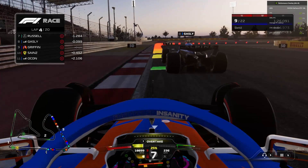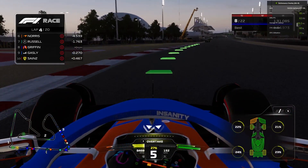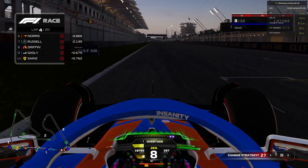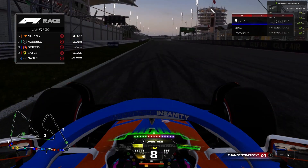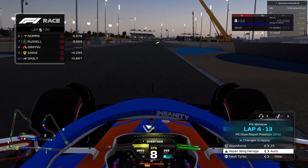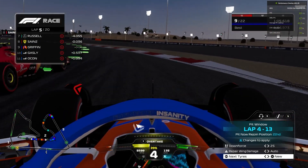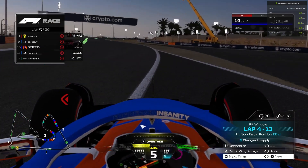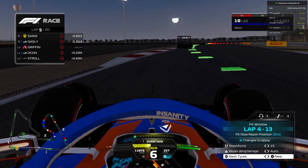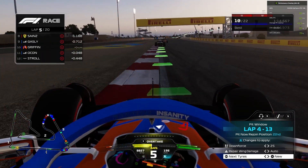Going down to the very last corner of lap 4, Pierre Gasly gets us. What is he doing? He parked the car on the apex and that ruins our race — we have orange warning for front wing damage. What was Pierre Gasly doing? Now at the end of lap 5, defending from everyone but getting overtaken left, right and centre. We go wide at a critical part of the race track, Gasly gets past, we have a horrific line, and now Ocon is going to try as well. But luckily we can defend that and Ocon has to back out.